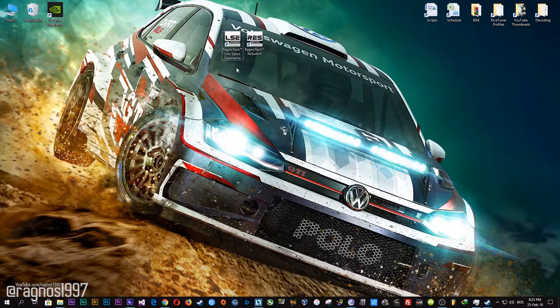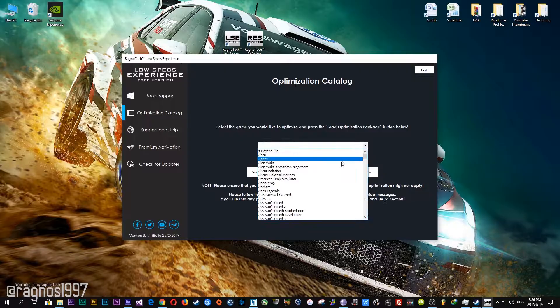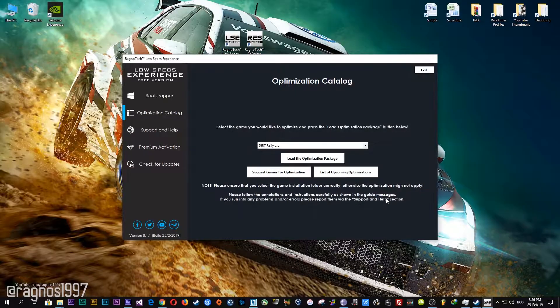After you download it, simply install it and you will get these shortcuts on your desktop. Start it and then go to the optimization catalog section. From this drop-down menu select Dirt Rally 2.0 and then press 'Load the Optimization Package.' Now select the destination folder where your game has been installed, then press OK and this window will pop up.